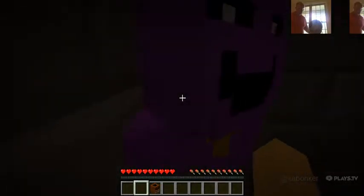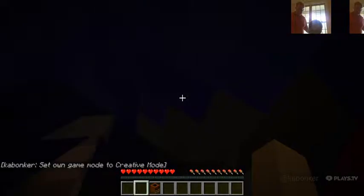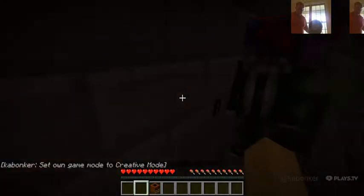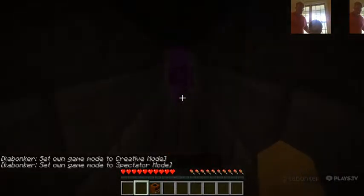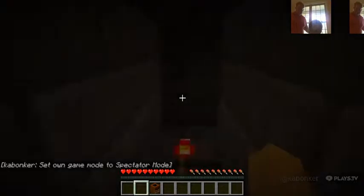Now we'll turn this way. This is the bathrooms — if you ever get an emergency, go to the vents and hide in the bathroom. Wait, where are you? Oh hello — this is Johnny. This is the side employee. He just disappeared because he's an illusion. Let's go.